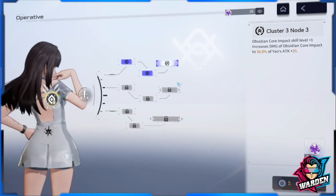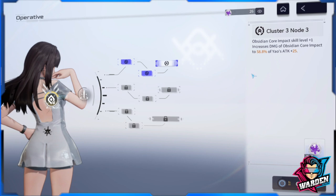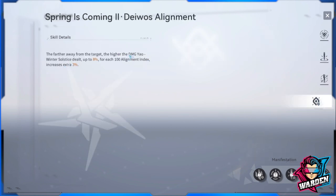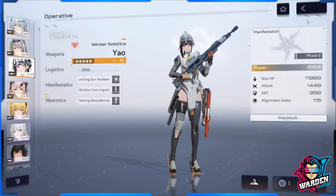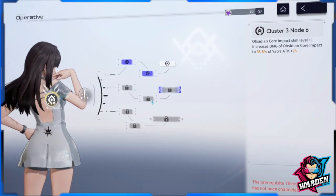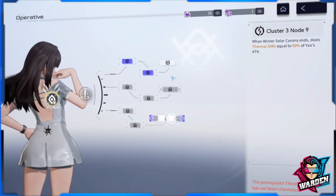Each step in the cluster pertains either to the alignment index or to the specific skill being buffed. Obsidian Core is Yao's support skill, so some points in the cluster will point to Obsidian Core and some will point to the passive or active skill. Once a specific point in a cluster is activated, it contributes to the passive or active skill — it's usually a buff to the specific skill and the alignment index.